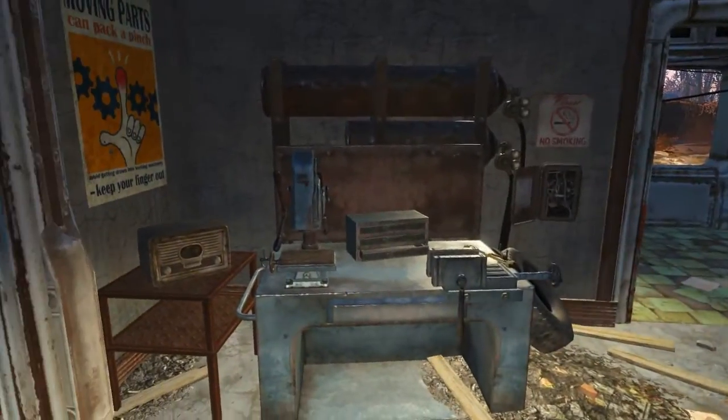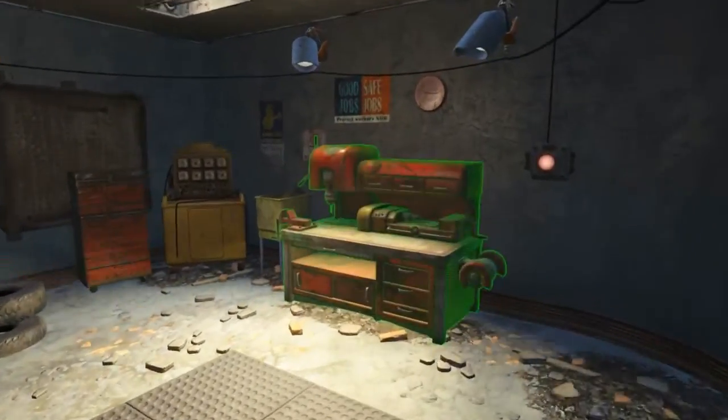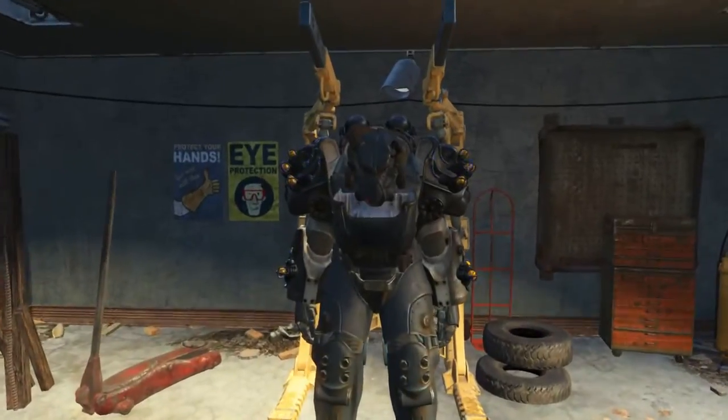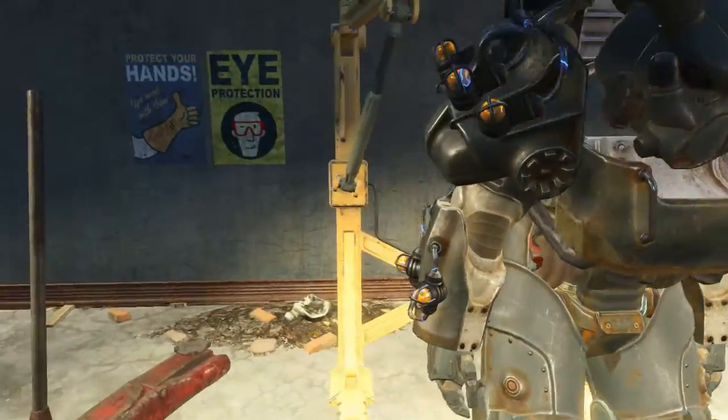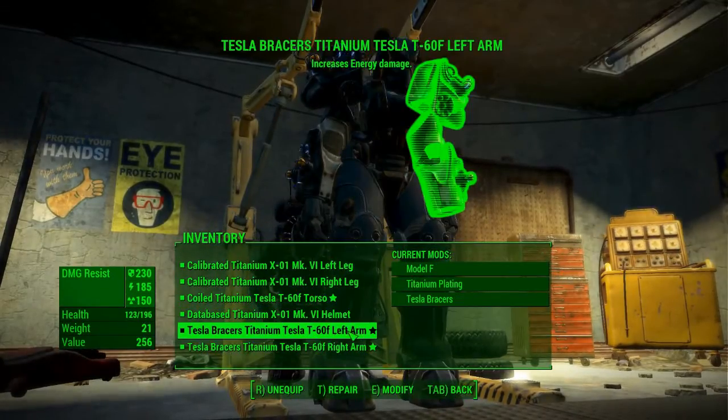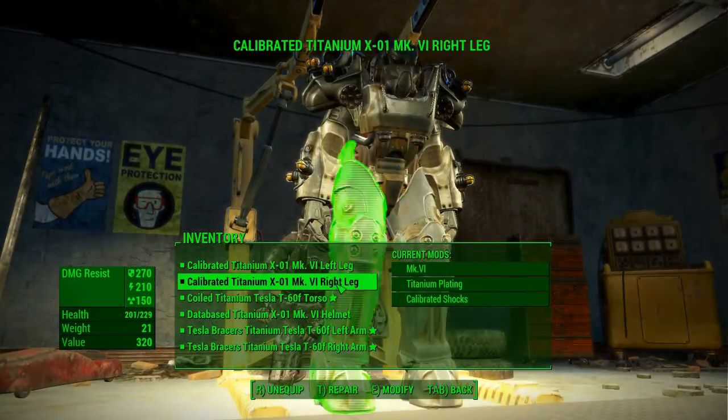So this is my garage, this is where I do all my different bits of crafting and so on and so forth. As you can see, I've got a sweet suit of custom power armor here. Let's show you that a bit better — titanium plated, pretty cool if I do say so myself.